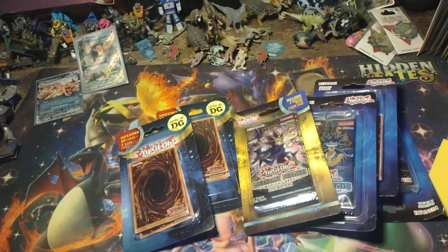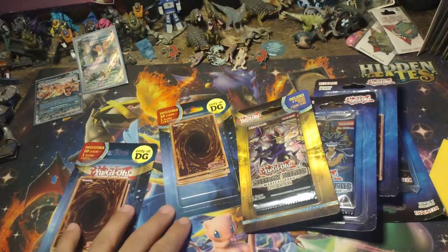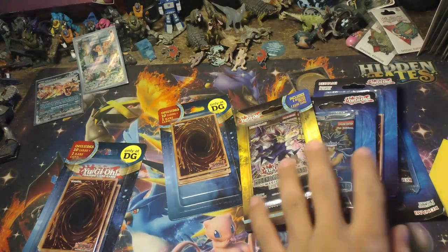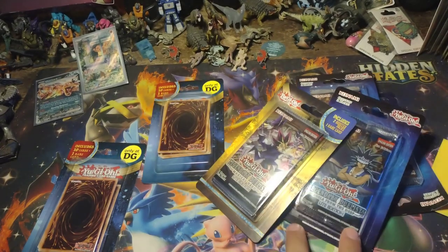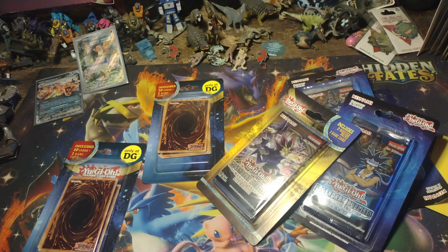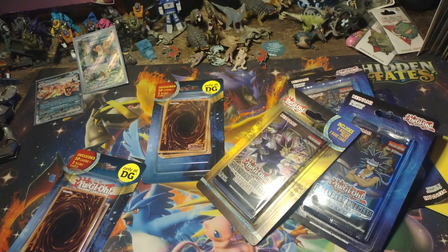As you can tell, Dollar General — most of this is from Dollar General. This is all what I could have found left. So we got these mystery ones, two mystery ones. One of the Legendary Duelist Magical Hero Light Edition, and Legendary Duelist Magical Hero Light Edition Duelists of the Deep. We got three of those. So let's get them up and ready. Let's start off with the mystery ones to begin with.